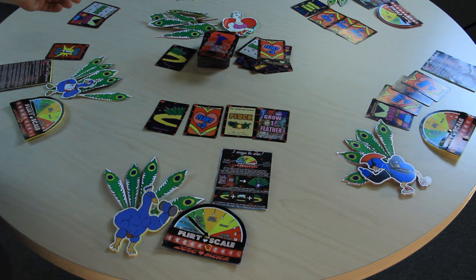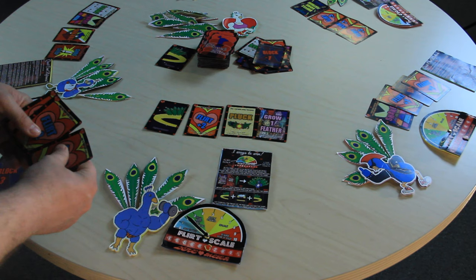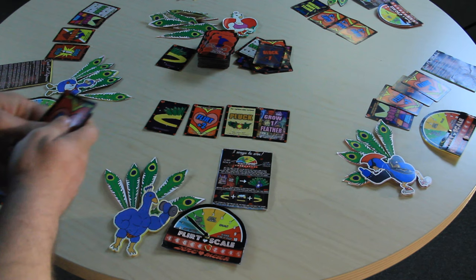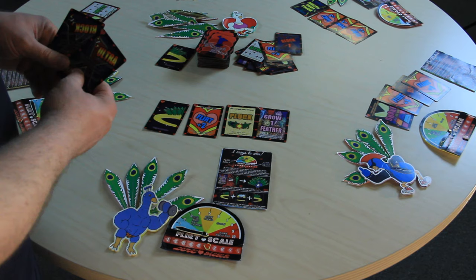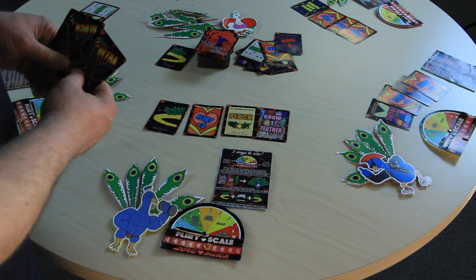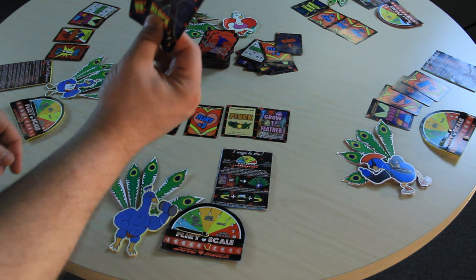Players can play block cards on their turn to negate a player's flirt scale. Flirts come in Flirt 1, Flirt 2, and Flirt 3. Blocks come in Block 1, Block 2, and Block 3. There are also ultra blocks — played singularly as a minus-one to a player, or if two are played at the same time as one action, it can be a minus-five to one player or minus-three to all other players. A dual ultra block cannot be sidestepped.